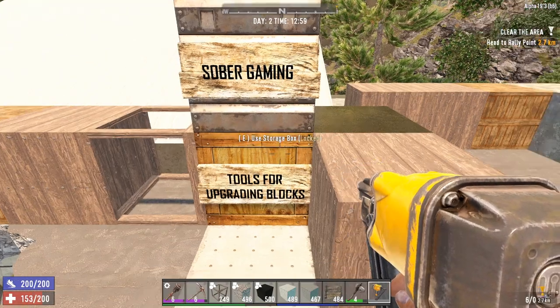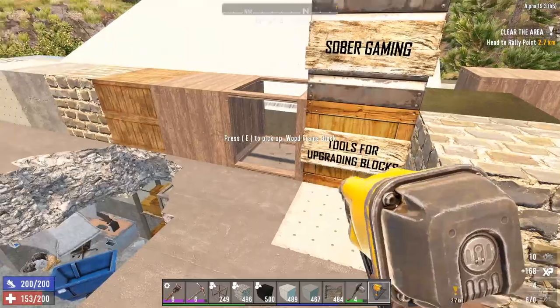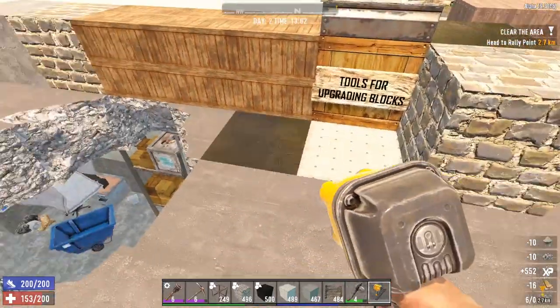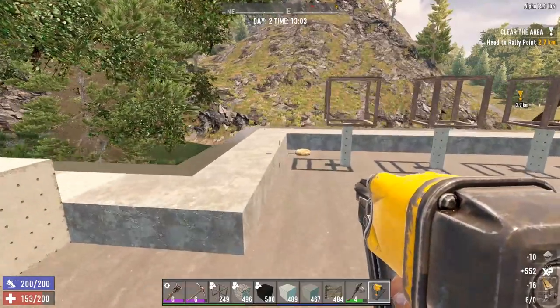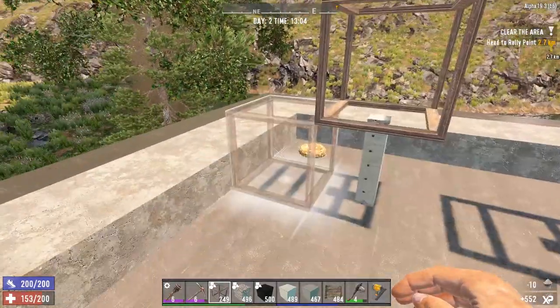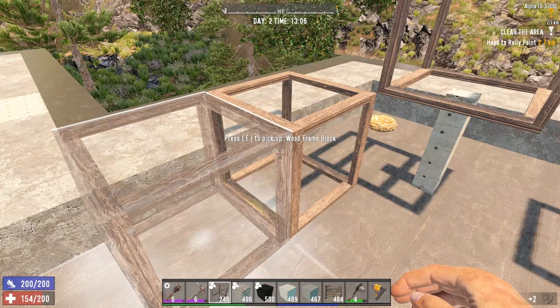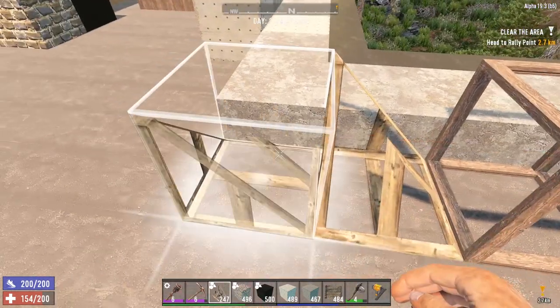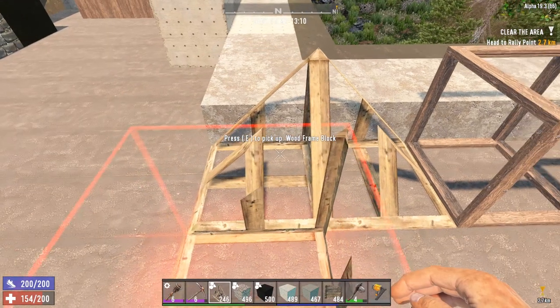Just use right-click with any of these tools on a block to repair it or upgrade it. Now let's start with the wood frame. This is one of the most useful blocks in the entire game because it is easy to craft and you can actually pick it up. You'll use this block to sketch your buildings, walls, or any other construction.